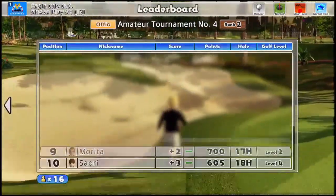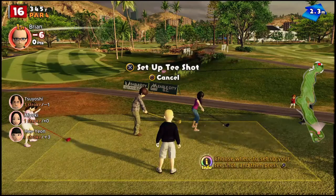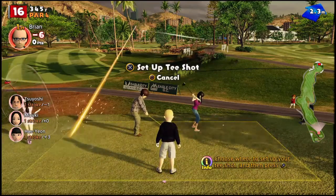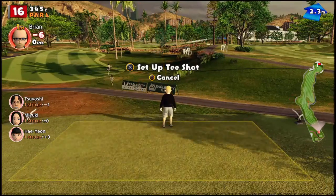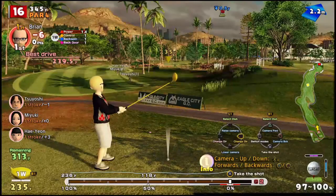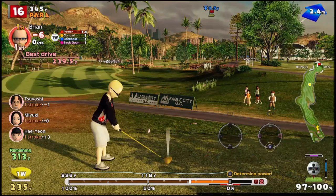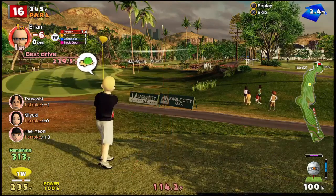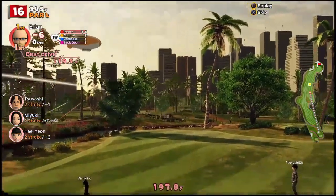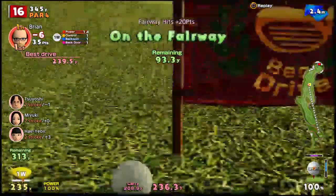We have three holes left. One of them is going to be a par five. This is a par four though. We're going to try and play right through these trees — almost like a goal post — and just put one right out there. No fancy stuff. Although I was a little late on that swing, so it's not going to be perfectly straight, but as long as it stays on the fairway we are going to be in good shape.